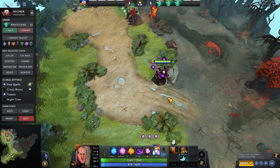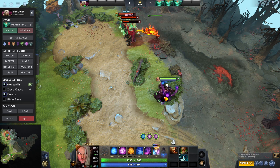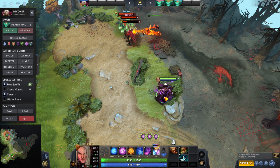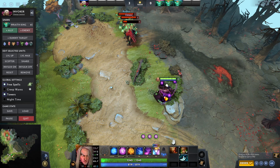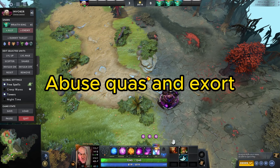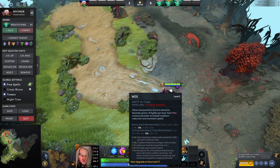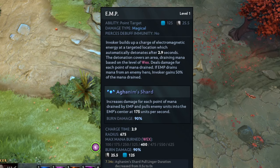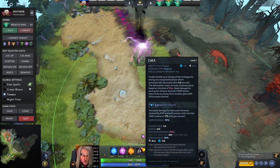My recommendation is to stop trying to be a miracle player. Play Quas/Wex only, and sometimes use different spells. I can guarantee if you're using Tornado, Cold Snap, EMP, and Alacrity on your carry, you can already win 55 percent of your games minimum. For the start, if 10 spells are too much, focus on those four. Also, when using spells, make sure you have Wex active — your cooldowns are lower. For example, EMP is 25.5 seconds with Wex, versus 30 seconds without.